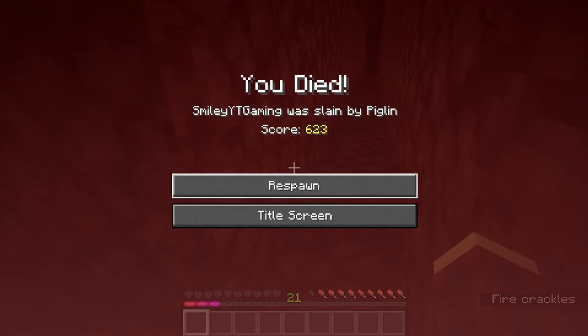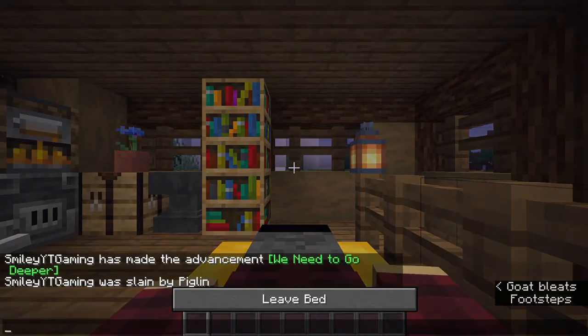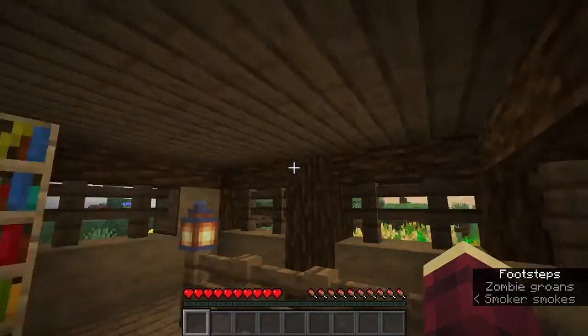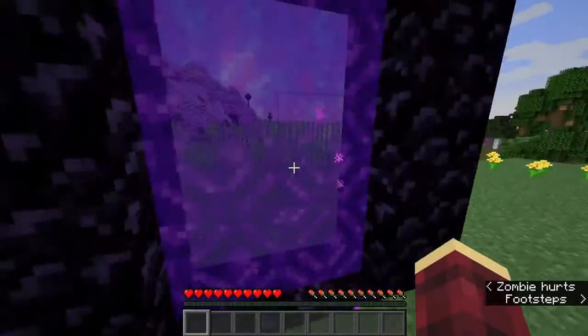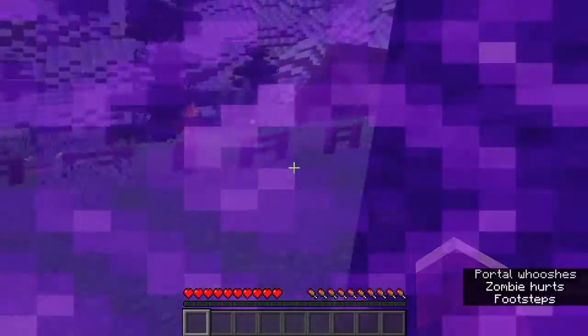I sort of kind of died again — a Piglin murdered me. I kind of broke some gold in front of him. Just quickly sleep. Now we've got to go back in and get my stuff back. Let's hop through here. Oh, I don't have my gold stuff anymore — I just have to run. Or attempt to run.